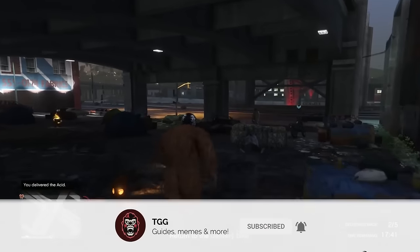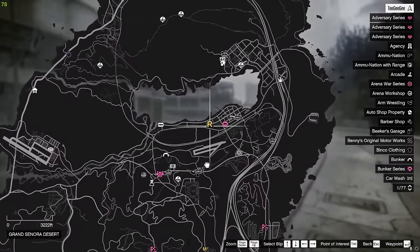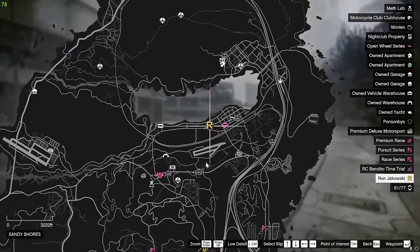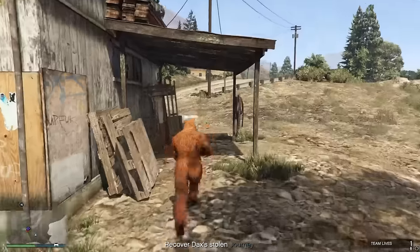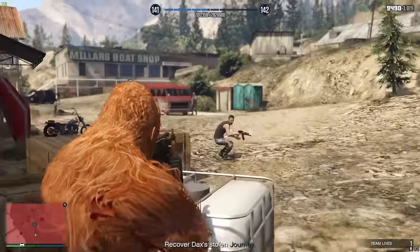First things first, how do we actually unlock this? What you want to do is go up to the R that's on your map up at Blaine County, and this is going to set you off on a short story. This is just the first mission of six missions you're going to need to complete in order to unlock the Acid Lab.